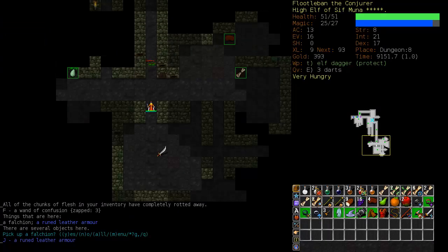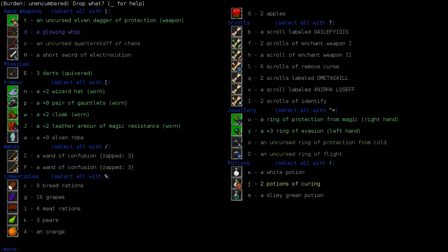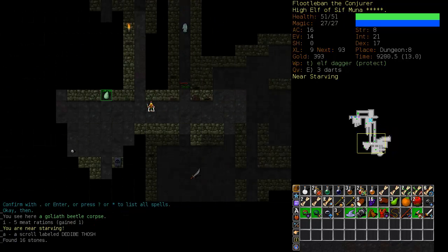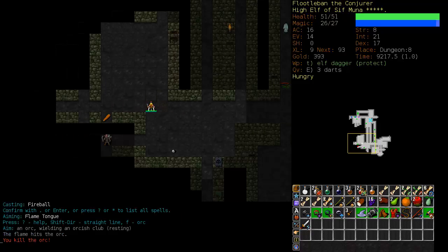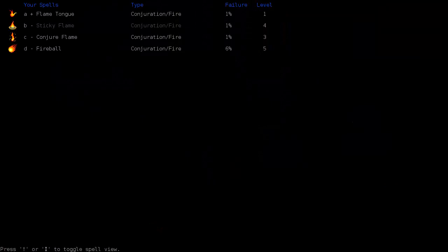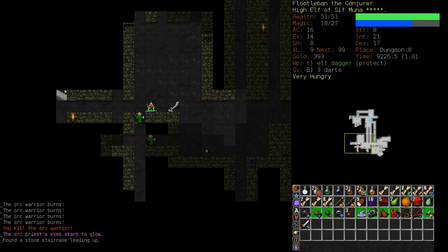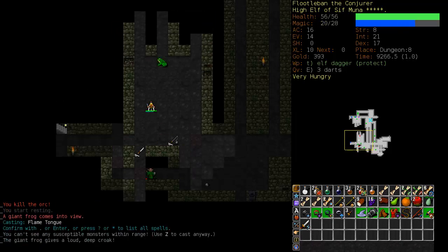He's got some nifty armor — let's try it on. It's armor of magic resistance. That's certainly better than our robe, and it hasn't made our spells any more difficult to cast even though regular leather armor increases the spell difficulty a little bit. This is a good situation for a Fireball — we can hit both enemies at the same time. Then Flametongue, get Sticky Flame, whip around the corner out of sight of the orc priest. One more step adjacent to the orc priest — Sticky Flame him. And here comes a frog to eat.